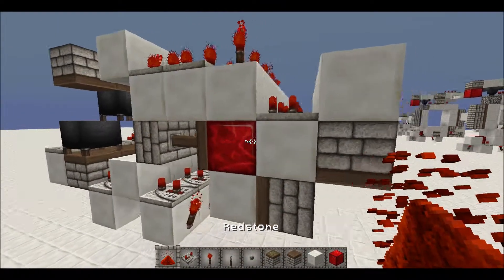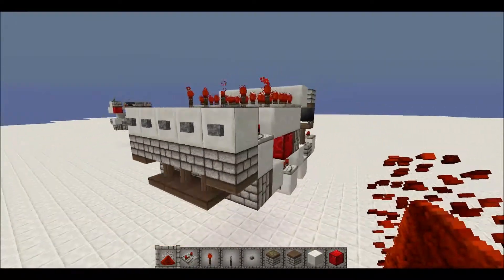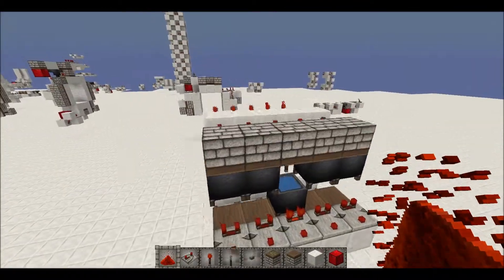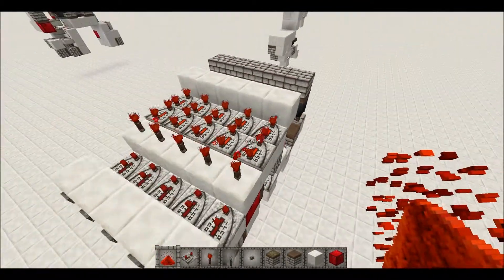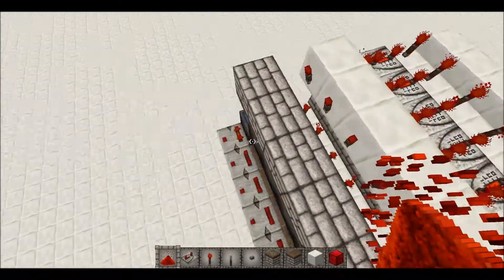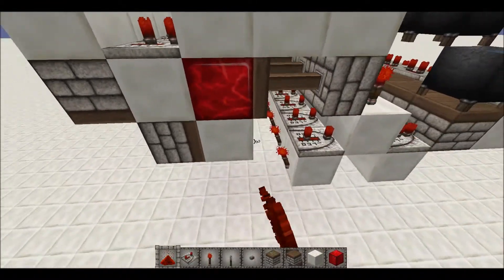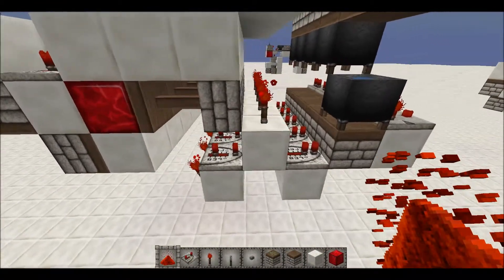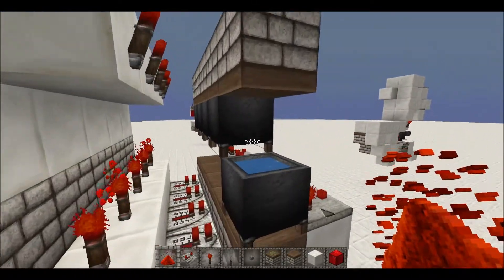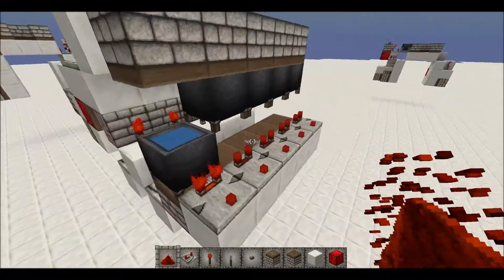Hello YouTube, I'm back with another Redstone tutorial. In this video, I'll show you an infinitely expandable panel selector, where it buds everything and then clears everything so only one of the outputs is on at a time.